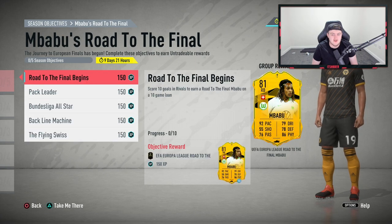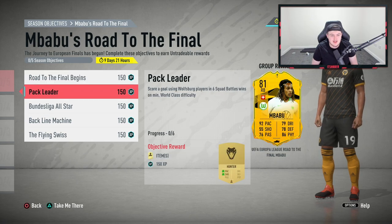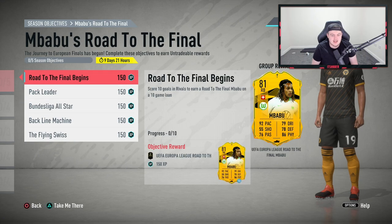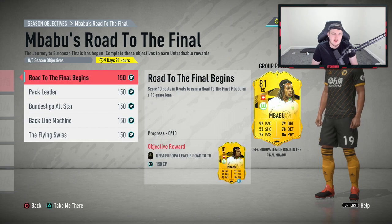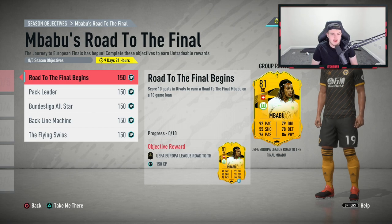I usually spend all night getting the card, however I've just moved house. The only internet I have is a 4G wireless router from EE — we get about 3 Mbps download and 3 upload. I tried playing one game in weekend league and had to speed up the entire game, so I physically cannot get this card for you guys tonight.